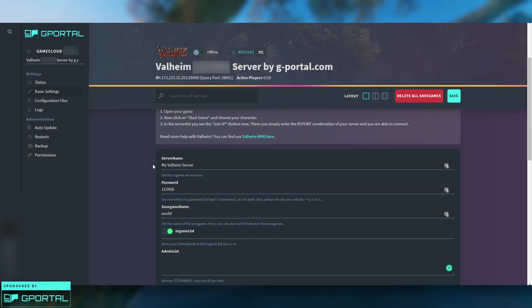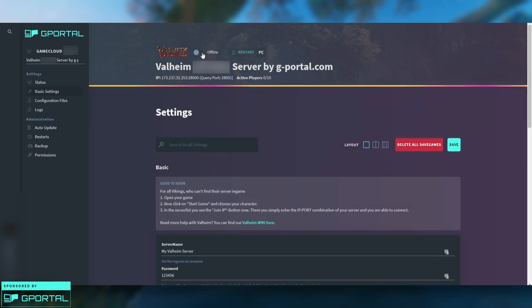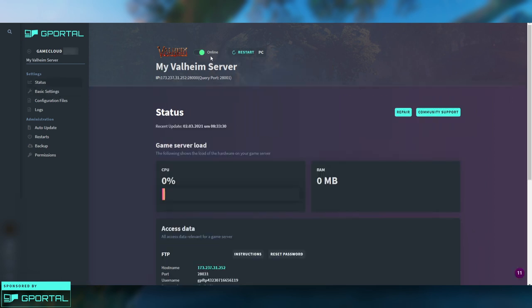Once you've finished setting all of those settings, click the Save button. When you're ready to start your server, click the button where it says Offline and your server will start up. Go back to the main status page and you can see it now says the server is online. We just needed to start it once in order to create the proper file structure so we can see the world file we're going to override with our custom world file. Then go ahead and turn your server back off — click that button again and the server will shut down.